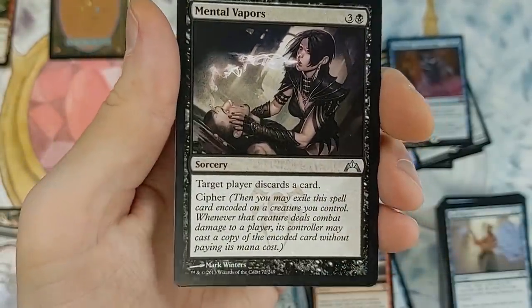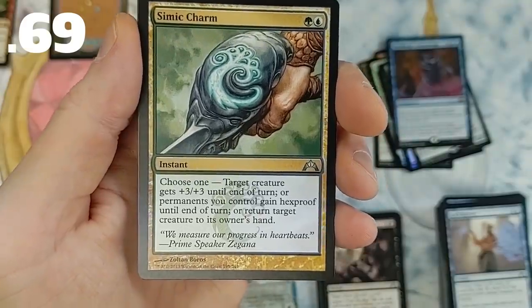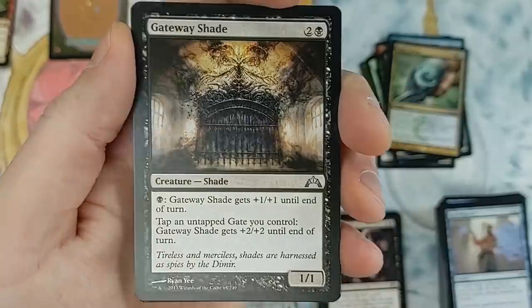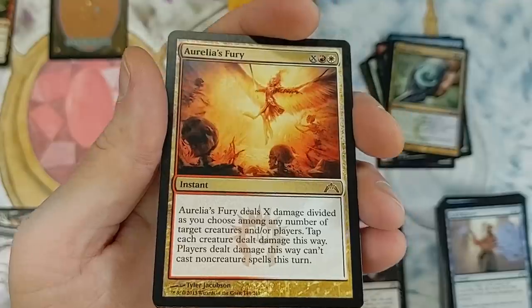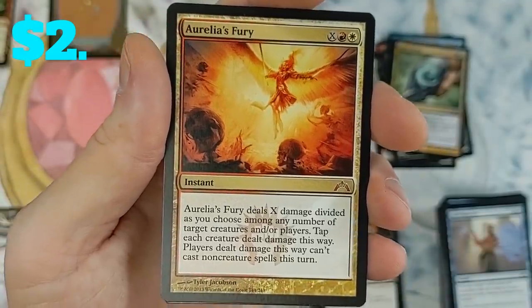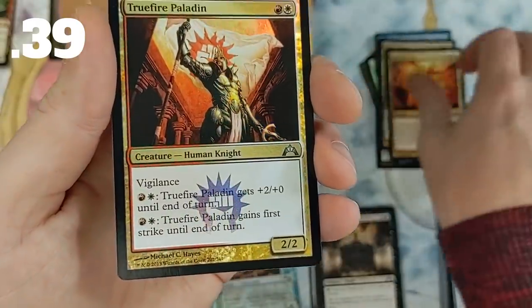Mental Vapors — not too shabby. Then we have — I think it's the Izzet Charm — one of these really, really powerful cards for sure, that might be in the value pile. Gateway Shade. And Aurelia's Fury — another mythic! Deals X damage divided as you choose among any number of targets; creatures dealt damage this way are tapped; players dealt damage this way can't cast non-creature spells this turn.